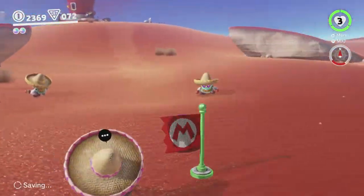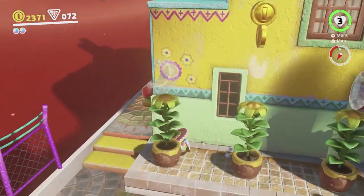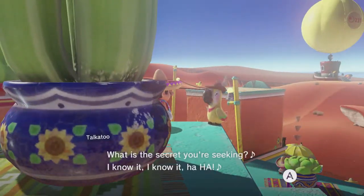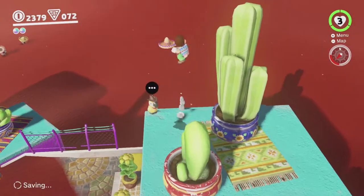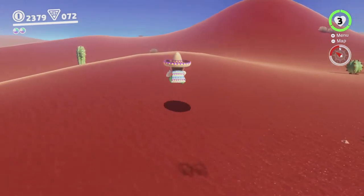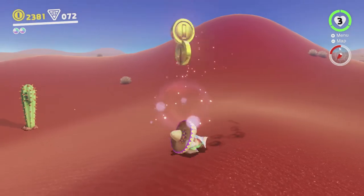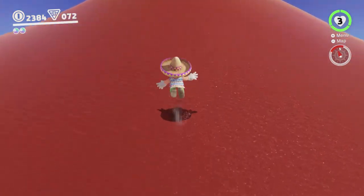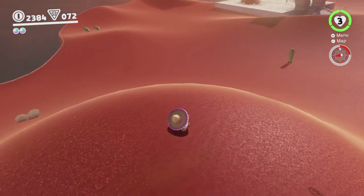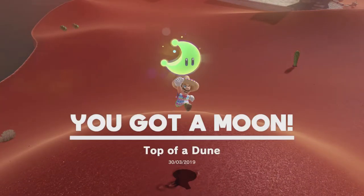Here we are back in Tostarina — well, Tostarina town. Kind of weird that they didn't give all of these areas separate names. I think the only one that got a name is Heronza Plaza. Top of a dune — oh, we can get that? Cool. Basically, just one of the dunes over in this area: you just do a ground pound on it and there's a moon inside. When you're standing at the top of the dune, you feel a rumble on the controller. Obviously you can't tell that that's happening because I'm the one holding the controller. But you just do a ground pound and there's a moon. Yeah! And that's three.